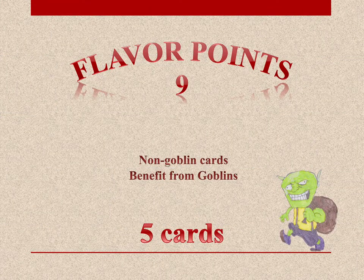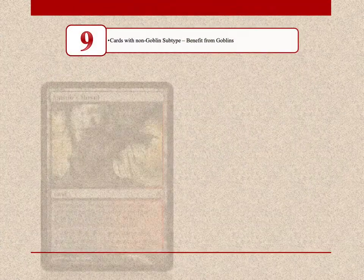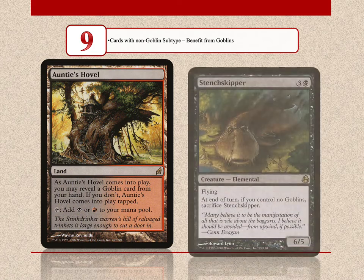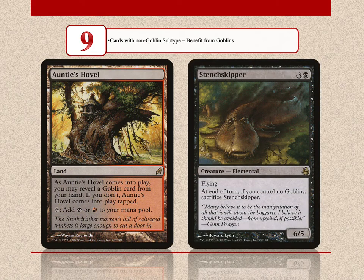9 flavor points are for non-goblin cards that benefit from goblins. There are only 5 cards that meet these criteria. Auntie's Hovel is a land that comes into play untapped if you reveal a goblin card from your hand. Stench Skipper leads goblins into play to survive.